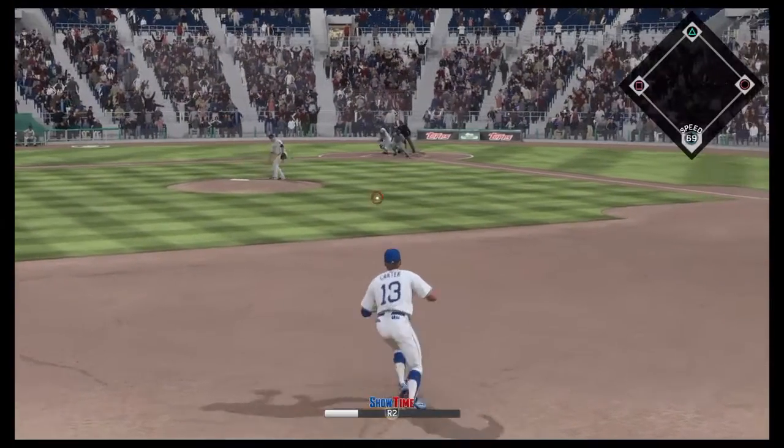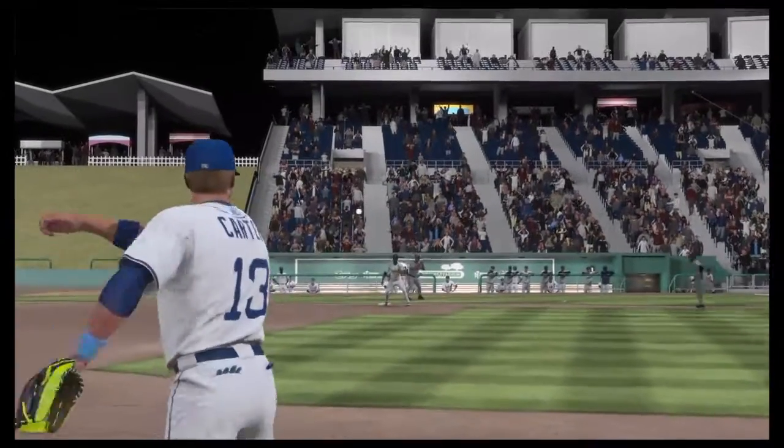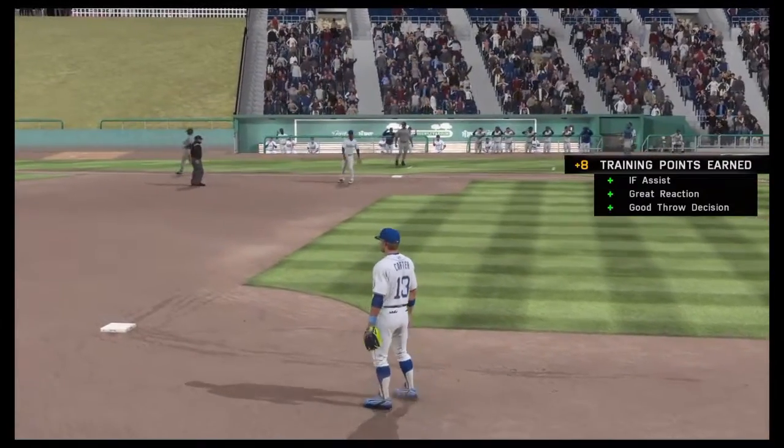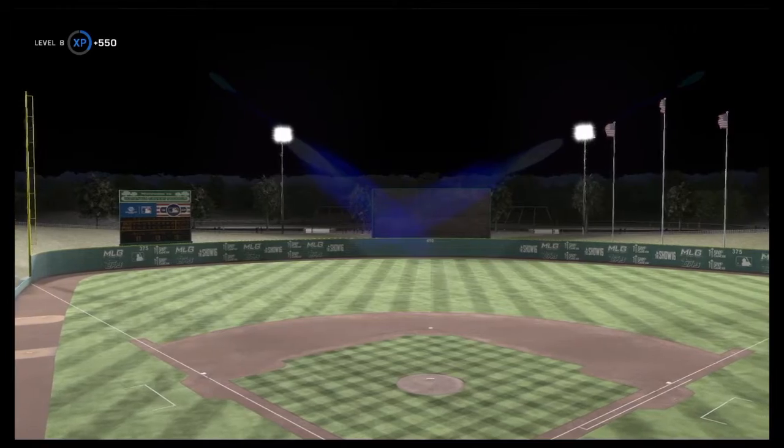Final fielding opportunity for Carter - ground ball right to him, throw on to first, and that will end the ball game. Bay Bears win! If you guys enjoyed this video please leave a like, comment, share, subscribe - all that fun stuff, and I'll see you all in the next video.